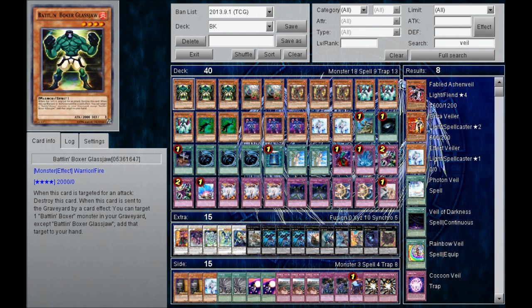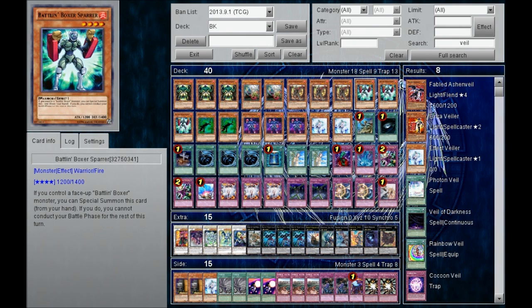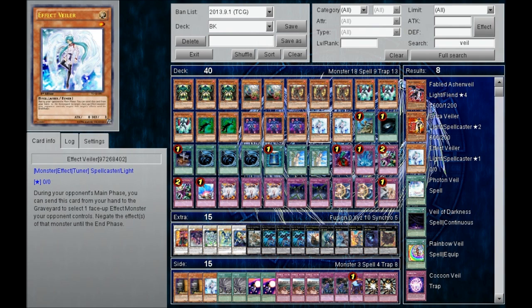For the monsters, we have 3 Battling Boxer Glass Draw, 2 Masked Chameleons, 3 Battling Boxer Switch Hitter, 3 Battling Boxer Sparber, 2 Kagetou Kage, 3 Battling Boxer Headgear, and 2 Effect Veilers.